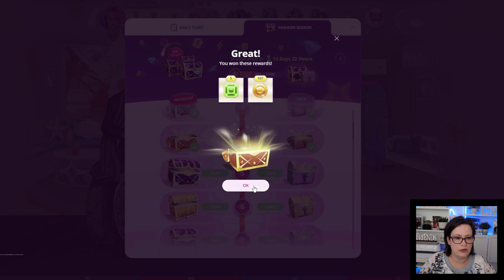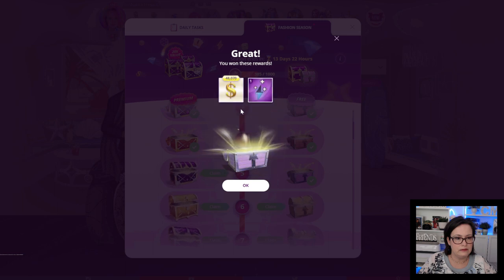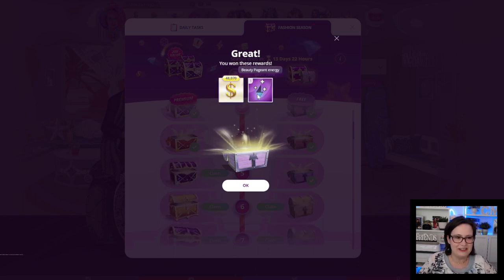Chest number 4 also had 4 emeralds and 107 fashion points. Chest number 5: $48,070 and 1 beauty pageant energy.